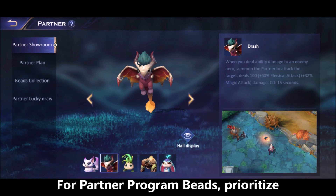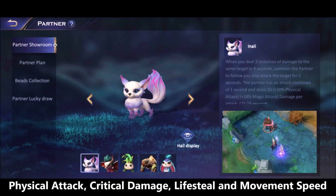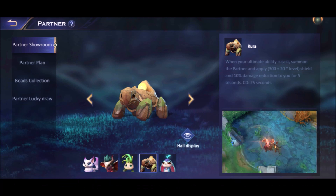For best partners with Scorpius: Drash lets you deal more poke damage — aim your skill 1 well, and whenever an enemy triggers your trap on the map, Drash will go and attack them. Inali is overall very good for any marksman who depends on attack speed, helping you deal more damage. Kura is the best partner for playing aggressively — when you use your ultimate to utilize that bonus damage and attack range, Kura provides you a shield and damage reduction for 5 seconds.